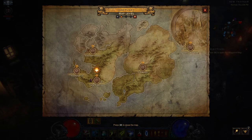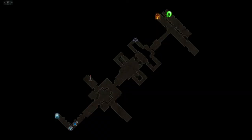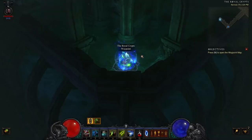Now that you have the setup and know how to approach the dungeon, let's head to it. Go to Act 1, then to the Royal Crypt's Waypoint. From there, head northeast. Once reaching the end of the path, take a left. The dungeon entrance is just to the right prior to the portal to the Crypt of the Skeleton King.